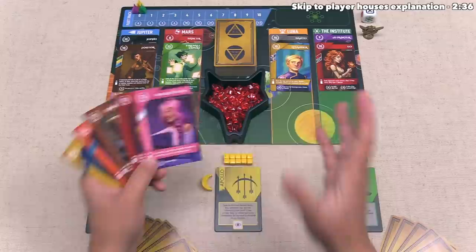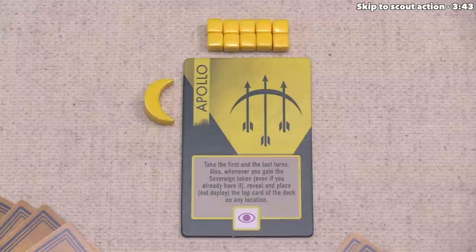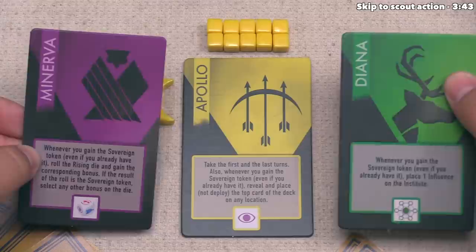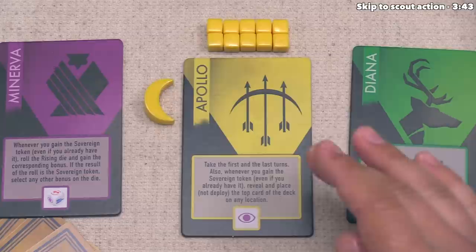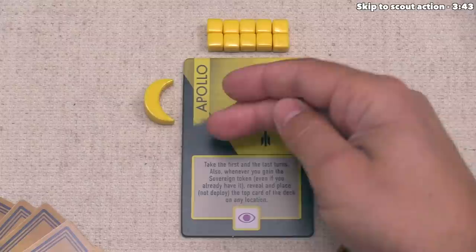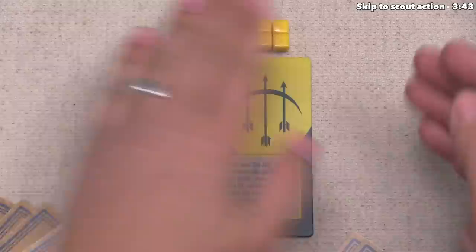Let's start playing the game. We are going to play as the yellow player who is in control of House Apollo. Each player has one of these tiles, which is associated with one of the houses in the game, and there are six of these tiles to choose from — we all got these randomly at the start. These not only dictate our color, but also some special effects that only apply to us. For Apollo, it says that we are going to take the first and last turns in the game. That is the reason why we have this first player token. If anyone is playing Apollo, they take this and keep it; if no one is playing Apollo, you randomly select one player to take this token, and whoever gets it keeps it for the entire game.